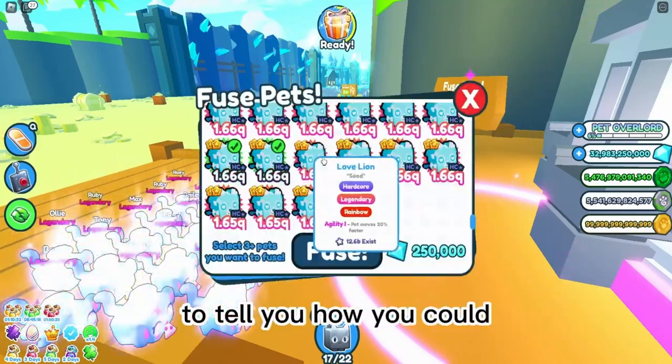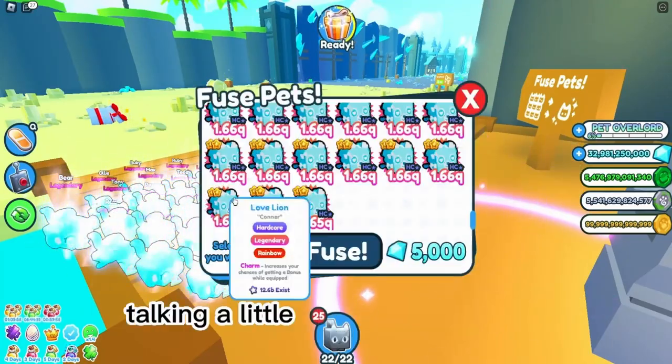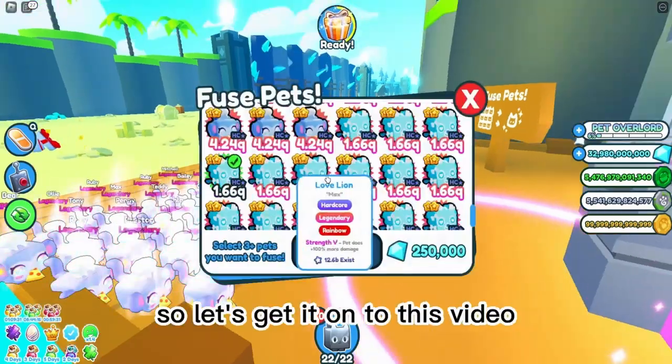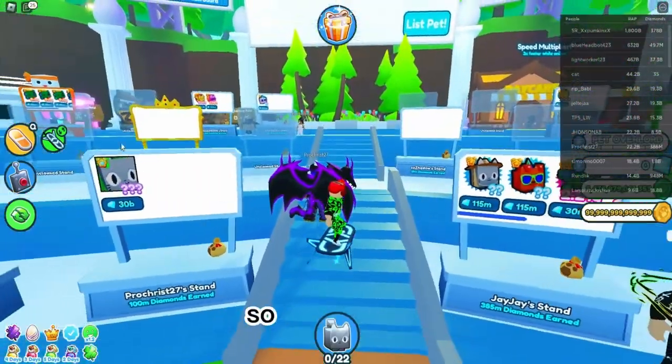Please do like and subscribe if you're new. So I'm in the trading plaza now — I've got zero gems and about 800 pets. What I'll be doing is trying to sell all of them.